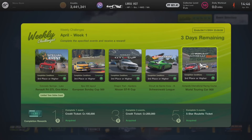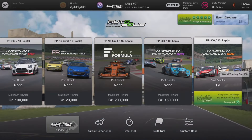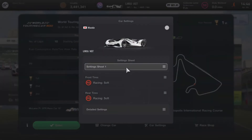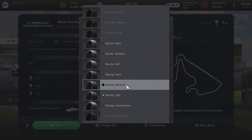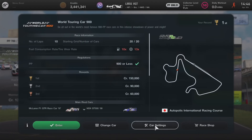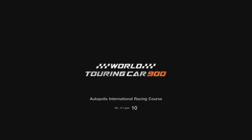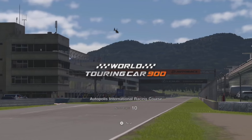So here's the World Touring Car 900. It's pretty easy to win with this car — I don't think I've lost it yet on any of the 900 races. As you can see, it is a little above, but if you change the tires to racing hards, then it'll be fine. Like I said, I have used it for an 800. I think I ended up putting comfort hards or sport hards on, and it knocks it down to just under 800.